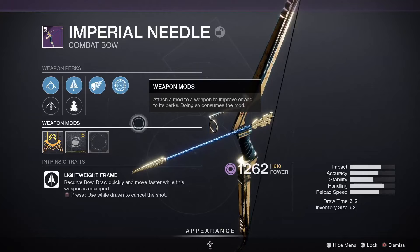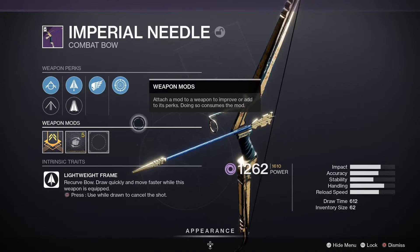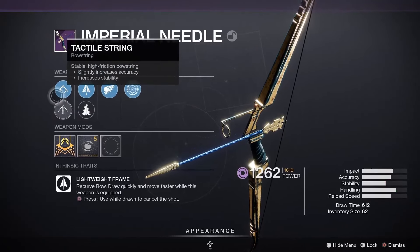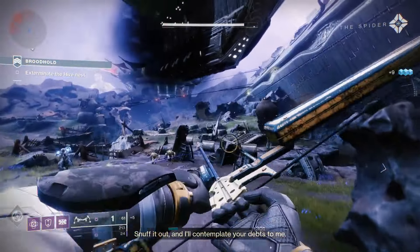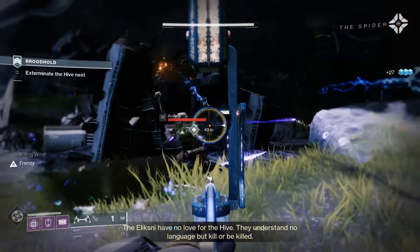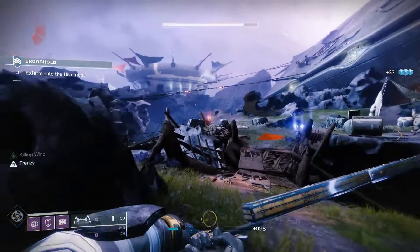Next we're going to talk about the bow — the Imperial Needle — just a little bit above the linear fusion rifle. I think this could go either way. The reason I put it above was mainly because there's Overload Bow on the artifact this season, and you might find some use for it if you're doing activities with Overloads and want to use a bow. The roll I have is Frenzy, Killing Wind, Fire Glass Arrow Shaft, Helical Fletchling, Tactile String, and Elastic String.